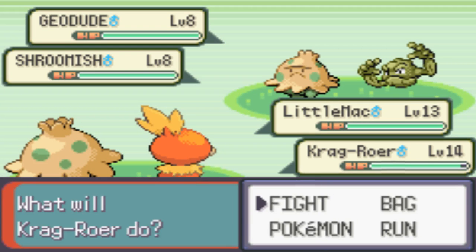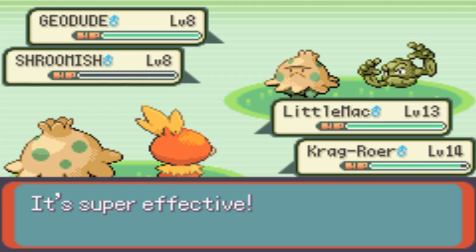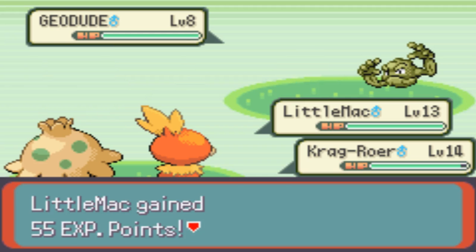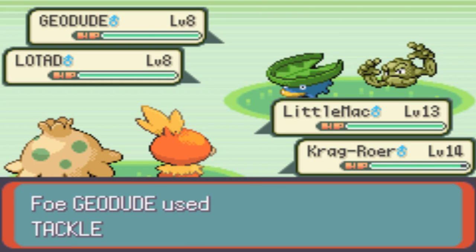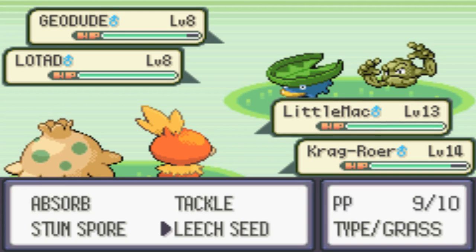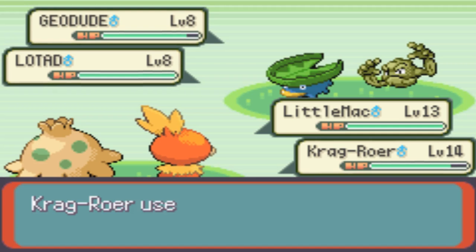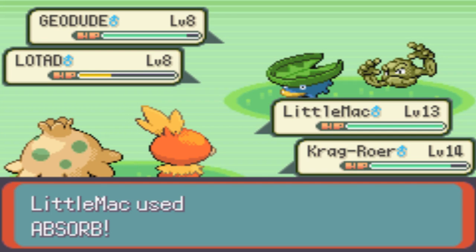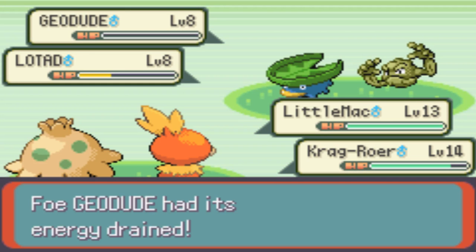We're going to set up a Leech Seed and burn that Shroomish's butt off. What's pretty interesting about double battles is you can actually attack your own Pokemon ally. So I can attack Shroomish with Ember. But that doesn't sound very useful, does it? But if you have a Pokemon with an ability like Water Absorb, you can attack that Pokemon with a Water-type move and make it gain HP — because Water Absorb means when you get hit by a Water-type attack, you gain HP. So if I hit a Pokemon with Water Absorb that is on my team, it will heal some HP. Pretty handy!